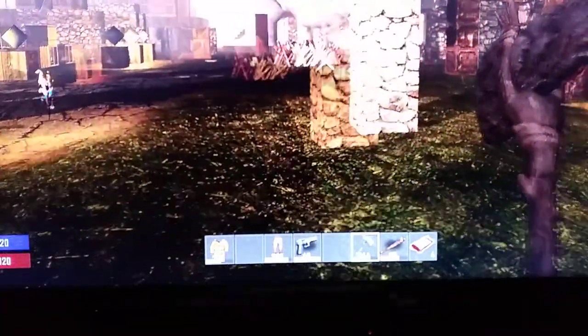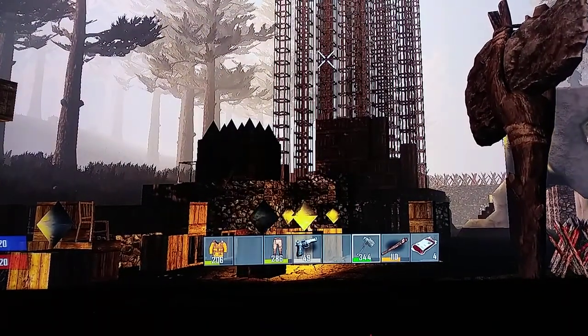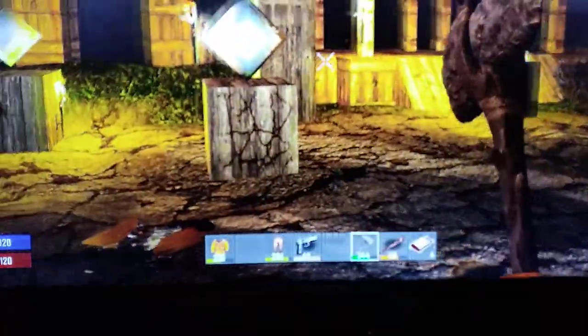So our horde house is right here. Basically Zade, my homie that I've been working with forever, built this up in the sky. It's like a little safe spot with a little stuff over here. I'm gonna show you guys the horde house and how we do it.